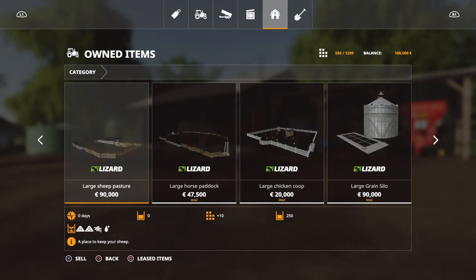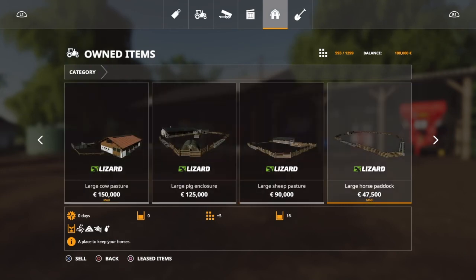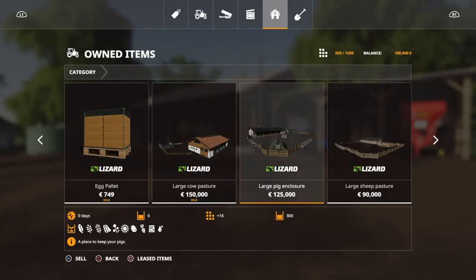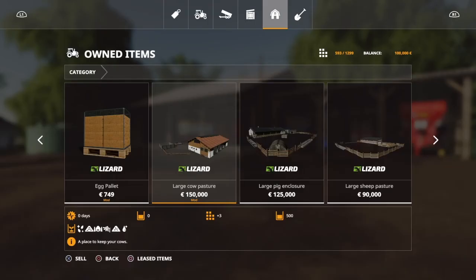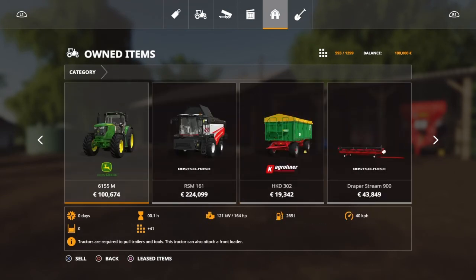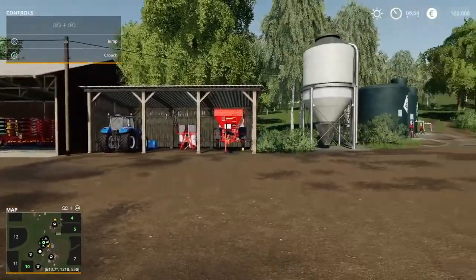So there's a lot of equipment, and if you don't like doing horses you can always sell it. You can sell all of this if you want to build up money. For the cow pasture you're getting 150,000. So it's all up to you - you can sell everything and start from scratch, or farm manager.